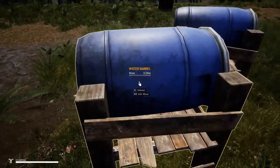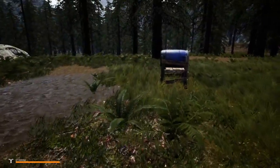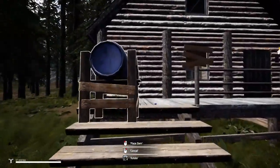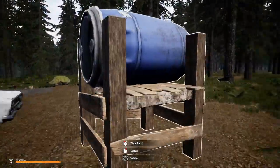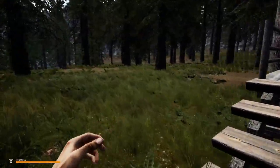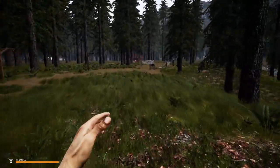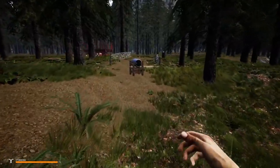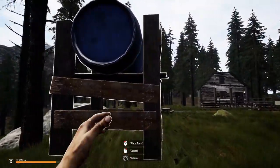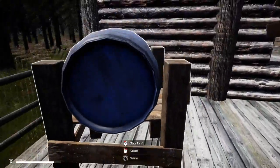We've got two water containers here. Let's go ahead and move this. Where'd it go? What we're going to end up doing is putting this in front of our door so that people can't come in. The other one disappeared — it went under the ground I think. But we have one over here. Hopefully we're going to be able to fill this up with water.